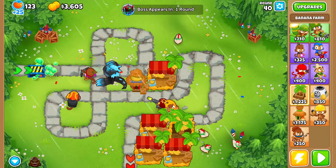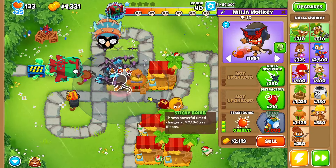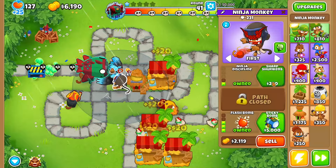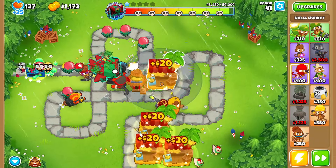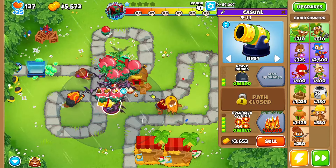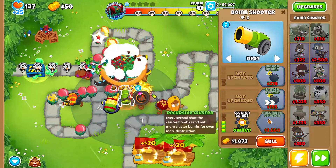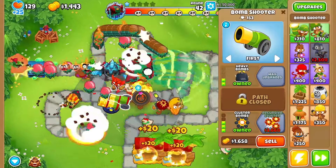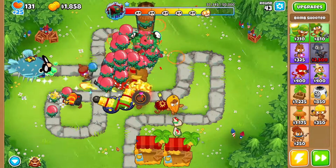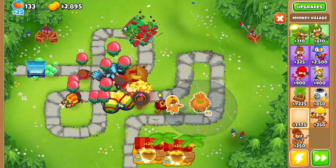It's round 40. I'm gonna grab a 1-0-2 village, sell this farm, and put a Sticky Bomb there. We need some defense, so let's sell some stuff and grab Jungle Drums Primary Mentoring. We'll grab some 2-0-4 Recursive Clusters and a Dragon's Breath — that should be good. Dragon's Breath is great for defending. Look at that — are we OP? This is amazing.